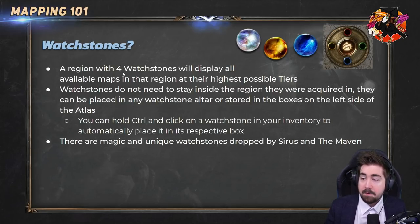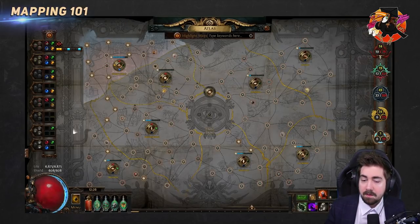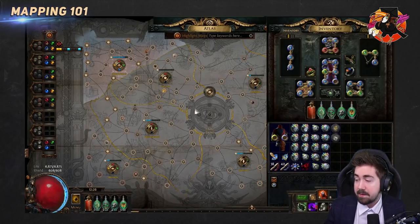A region with four watchstones in will display everything at the highest possible tier — with four stones it's tier 14 to 16 maps. Also as a quality of life tip: you can control-click watchstones out of citadels, so you don't have to drag them out. There are magic and unique watchstones — unique ones are dropped by Sirus.